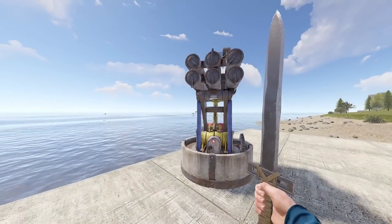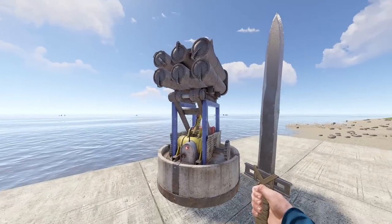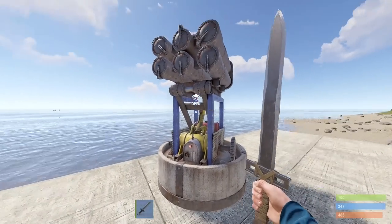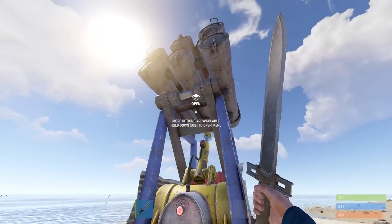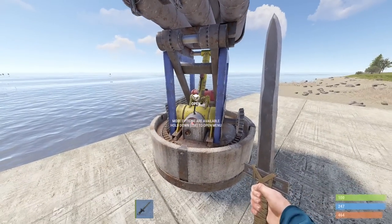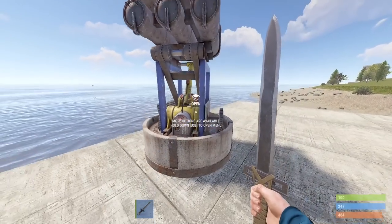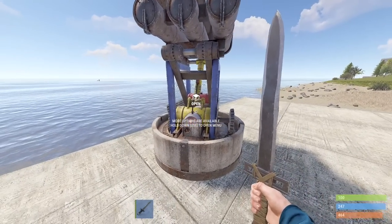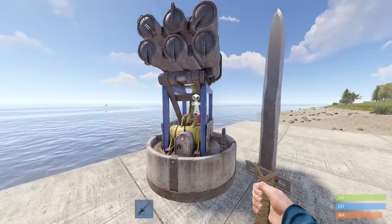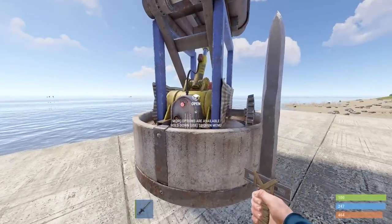If you creep up onto the top of somebody's base and they have SAM sites, your best bet at destroying one is with a salvage sword — it should only take one salvage sword to kill one. Now keep in mind this doesn't work for static SAM sites, which spawn in with the map like the ones on top of Launch Site. Those you have to use projectiles like 5.56 ammo on. But the ones that are deployed, meaning player-placed, you can still do it with one sword.